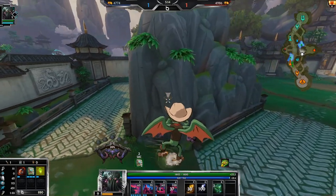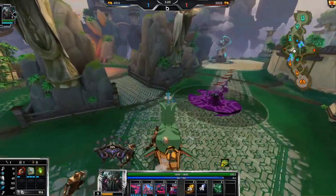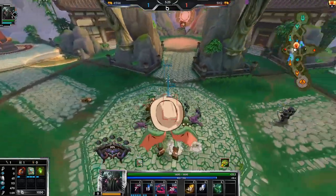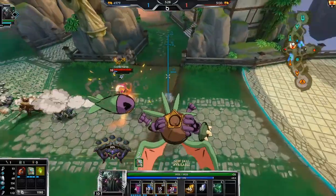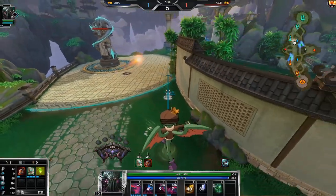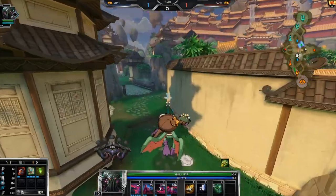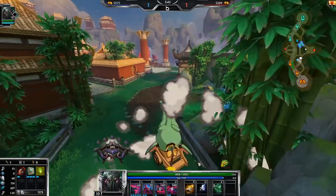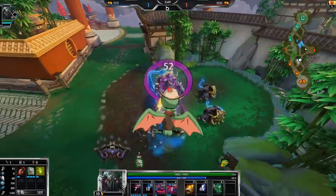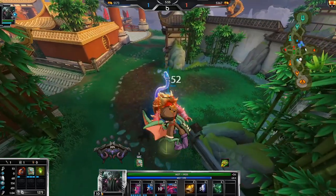Is she just going for a sneaky Demon King right now? I think for power items we definitely want something with pen, like Divine Ruin — kind of hybrid items — because straight power won't help us too much with this super high tanky build. We're just going bruiser for the most part.